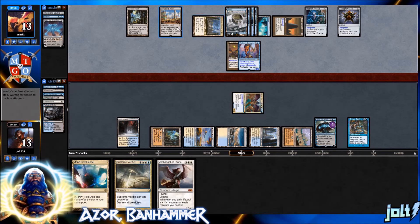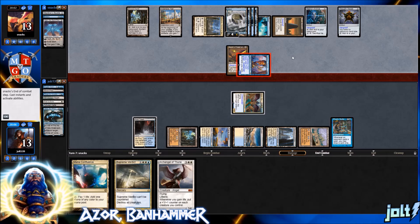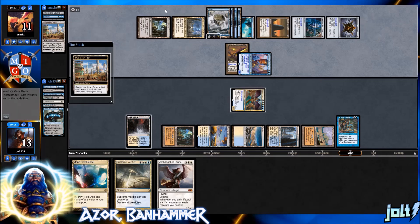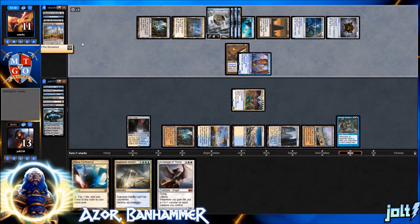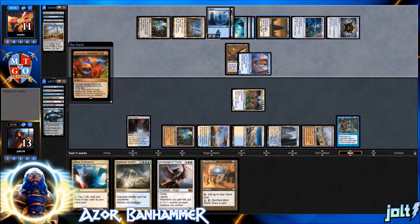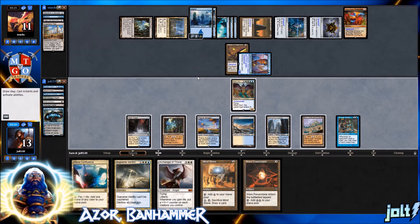With us swinging in next turn that's six in the air, putting them down to seven. They swing in at Jace — the good thing is they won't get the Sword of Feast and Famine trigger since it has to deal combat damage to a player, not a planeswalker. I've learned that the hard way. They tap out — Vedeliken Shackles. They've got five islands so they won't be able to gain control of Azor just yet. We could go for Supreme Verdict on the back end, or Archangel of Thune for counters.